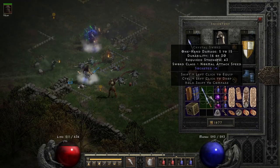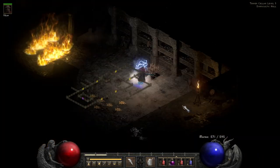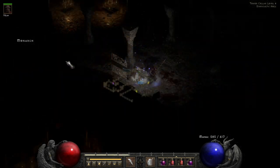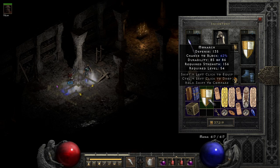A few runs later we find our second key. On the way to Countess I actually found a decent amount of items killing groups of mobs — a 4-open-socket crystal sword, good for Spirit. Then we find a Lem rune, our best rune so far aside from the Un rune I found from the forge.